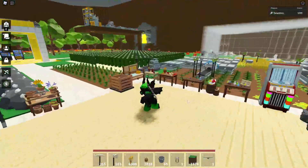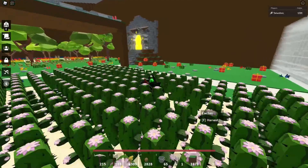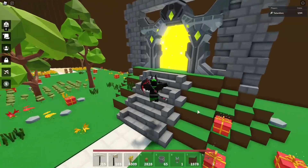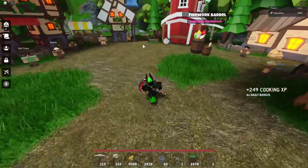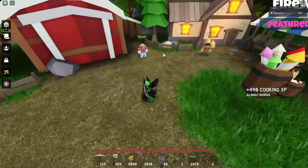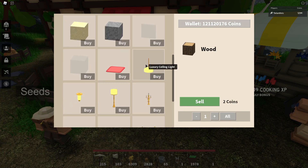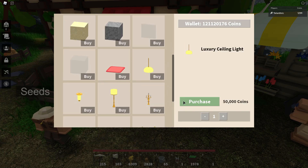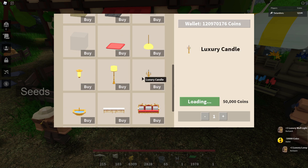They also added some rich people furniture — you have to have a lot of coins to buy these. It's at the block guy, and they're all golden things. But it's a little confusing because you can craft the golden toilet, but all the other golden things are over here with the block guy. If we scroll down a little bit: luxury ceiling light, 50,000 coins. I have 121 million coins and I'm just gonna buy everything. We're gonna get the luxury wall light, luxury lamp, luxury candle, luxury sink.